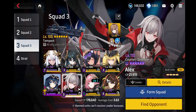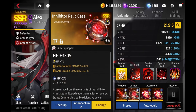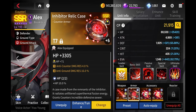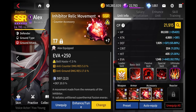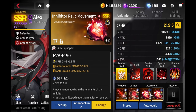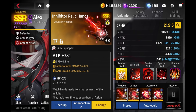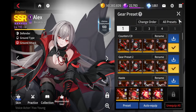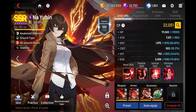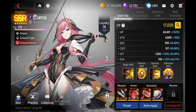Alex is really good as well — she's also one of my favorite characters so at any opportunity I can I will always try to fit her into my strategy. I've given her 20% defense and some HP — she tends to do pretty good with this. Normally I put a different gear set on her, but unfortunately Na Yubin is using that gear set right now.